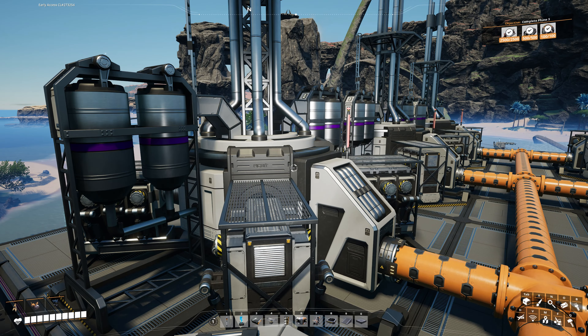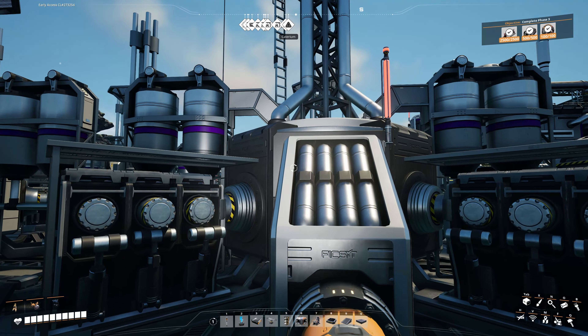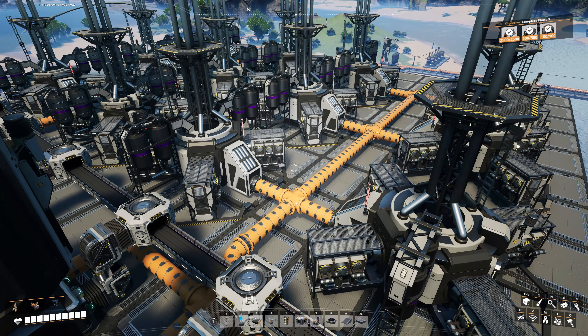Next we're going to need 12 power shards, because each fuel generator is going to get one power shard. I'll throw one power shard into each generator and pump them up to 150%, which means each generator produces 225 megawatts. With 12 generators total, that gives us 2,700 megawatts of power.